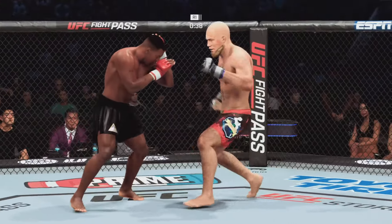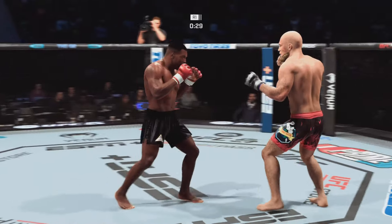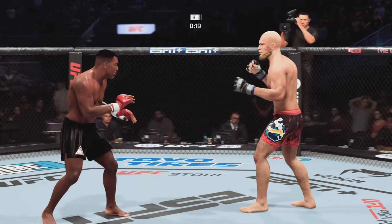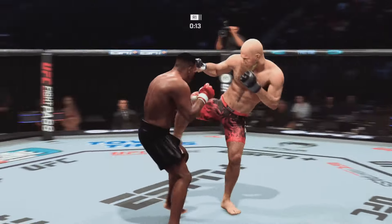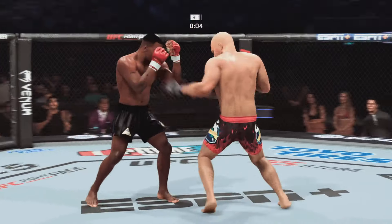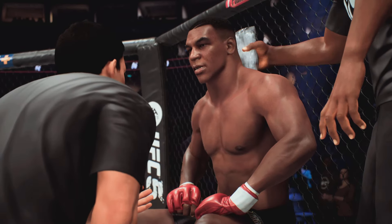He gets a single collar tie — look for him to wear on his opponent by pulling the head down and punching with the free hand. Eats a jab there. He's certainly keeping busy, DC, connecting with most of the punches he's thrown. This could be it! Leg kick lands. Final seconds here of round one — those leg kicks are eating him alive. Great block. Yes! Who's next?